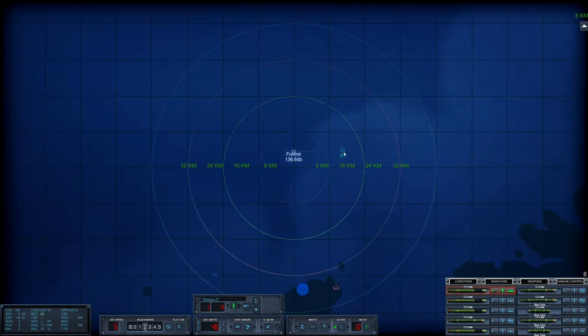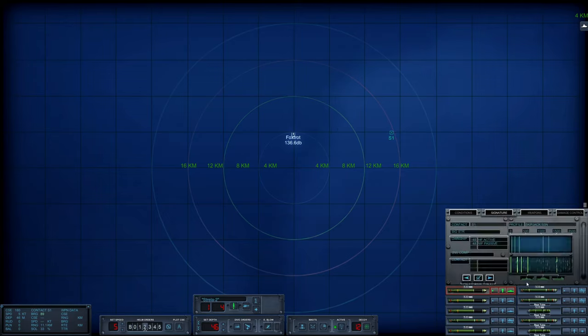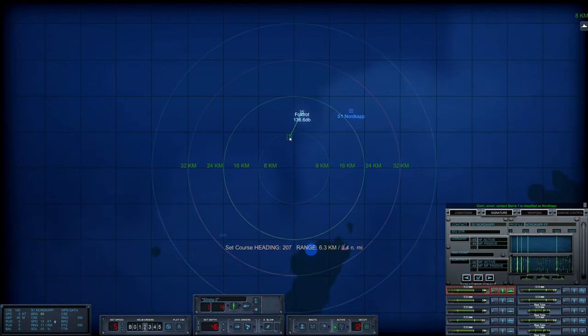We have Sierra 1 off to the east of our position, banging away on active sonar. Ideally, we would not want to sink this vessel — let's see what it is. I'm guessing it's just a little Norwegian frigate patrolling these waters. Yeah, Nordcap. Let's identify it. If it gets too close, we will blast it. However, let's change course — it looks like there is a deep water corridor that leads right to our drop-off point.